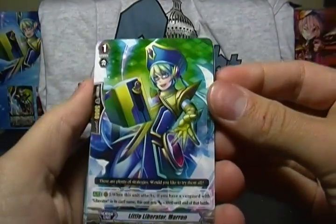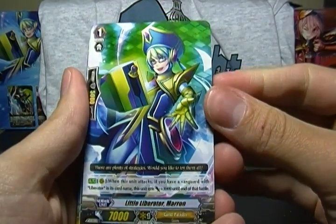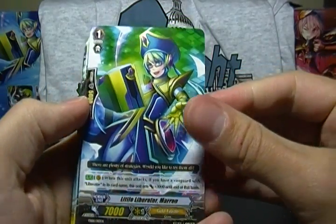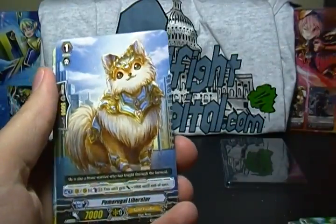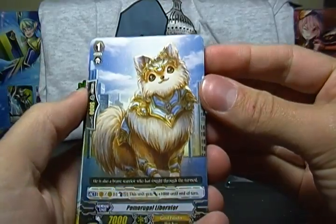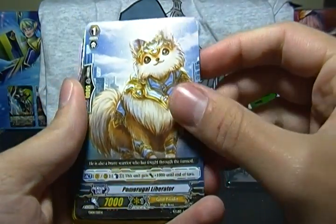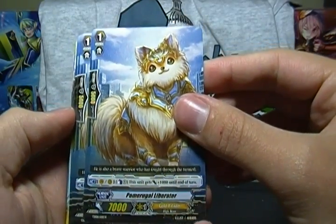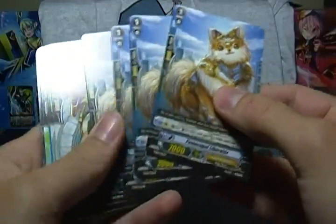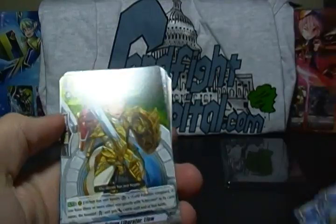Little Liberator Maren is no longer an AK — she has 7K, but gains 3K if attacking with a Liberator Vanguard in play. You get four of her, a full play set. Pomerugal Liberator is a Counterblast 1 to gain 1,000, and he can do it multiple times — so he could be an 8, 9, 10, 11, even a 12K if you flip five damage, in a big pinch with your Counterblast left.